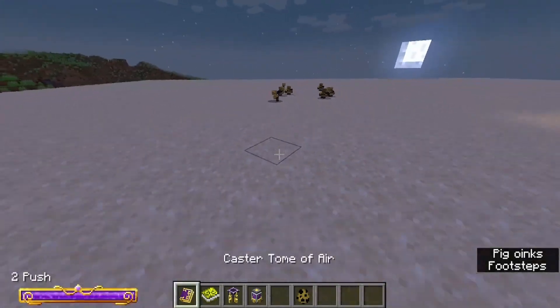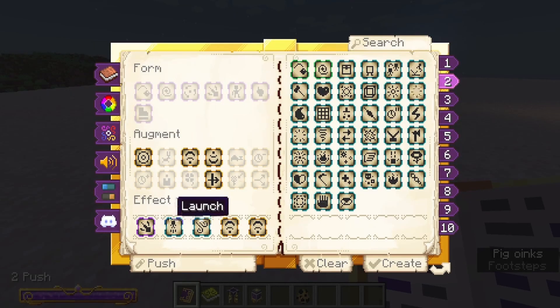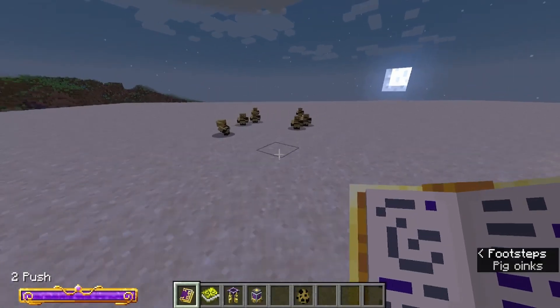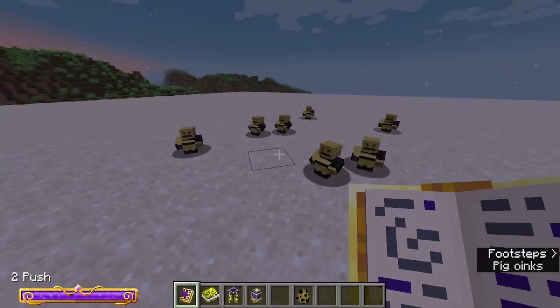Hey there adventurers, how are you going? Today we're going to be looking at a level 1 air spell: launch, knockback, with two amplify modifiers. The amplify makes it fun, launch makes it interesting, and the knockback is really what we want here.